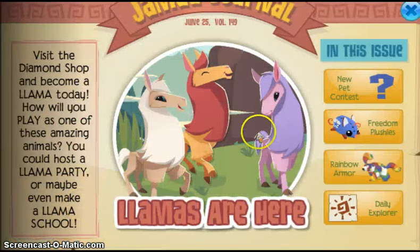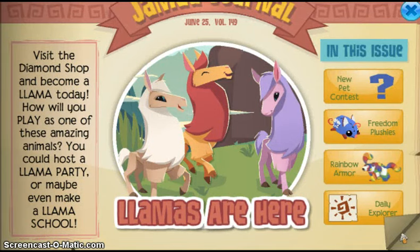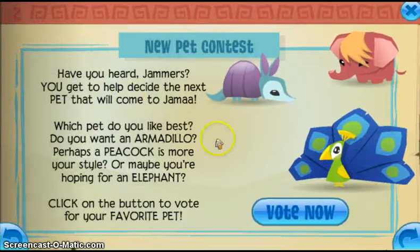As you see here, llamas are here — hooray! I tried to bring goats already. This is the Diamond Shop: 'Become a LLAMA today.' How will you play as one of these amazing animals? You could host a llama party, or maybe even make a llama school. There's a Jamogram thing — you have to see when you get a llama. When you pack up, it's an iVode for a Peacock. I would have wished for an elephant so I could make a Merry Moo Cow, but it's actually an elephant.